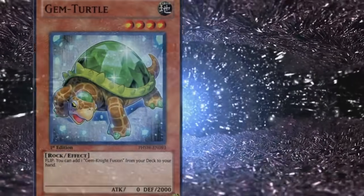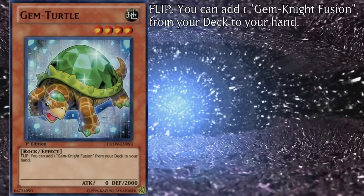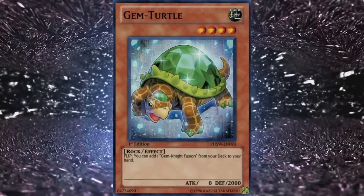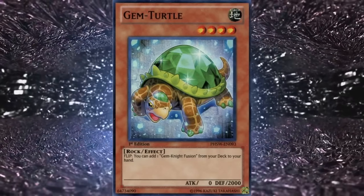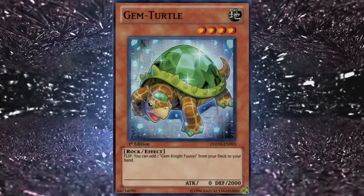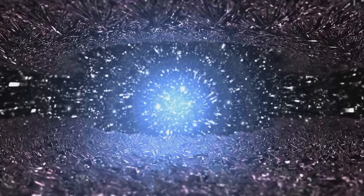Their first level 4 is Gem Turtle with 0 attack and 2000 defense, and the flip effect lets you add one Gem Knight Fusion from your deck to your hand. Gem Knight Fusion is their basic archetypal fusion spell, so while this card may have served a decent purpose 8 years ago, it's essentially a joke at this point — there are cards that do much more for much less effort. I do like turtles a lot though, so bonus points for that.